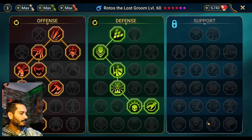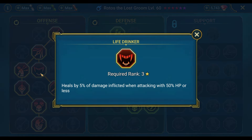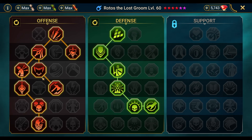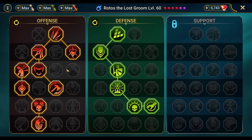Masteries are important, guys. Let me show you that quickly. Life Drinker mastery is very important — your Rotos must have that, otherwise this is not going to work. Unless you build him in a Regen set with the DPS build; that can work I guess. But yeah, these are the masteries. There we go.